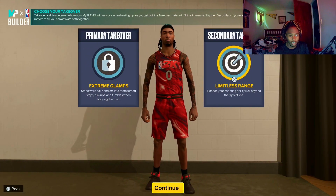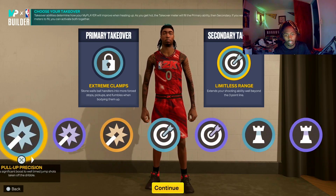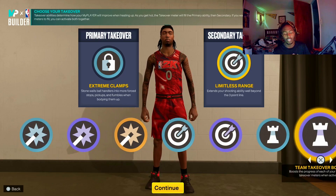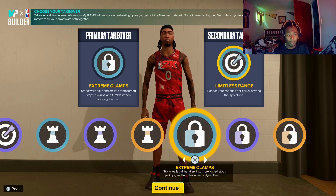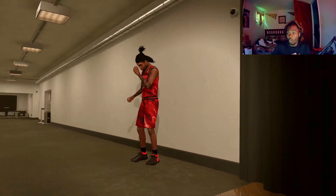For badges I went with extreme clamps and limitless. If you want to be real toxic, on one of the builds I had you could get pain intimidator — I was running extreme clamps and pain intimidator, which is toxic no cap. But this is the badge setup I'm going with to complete the build.